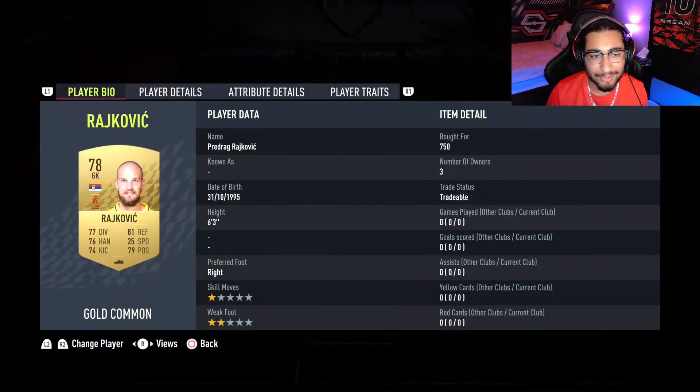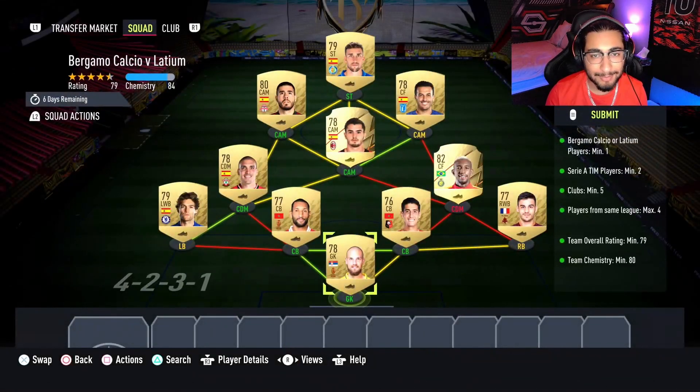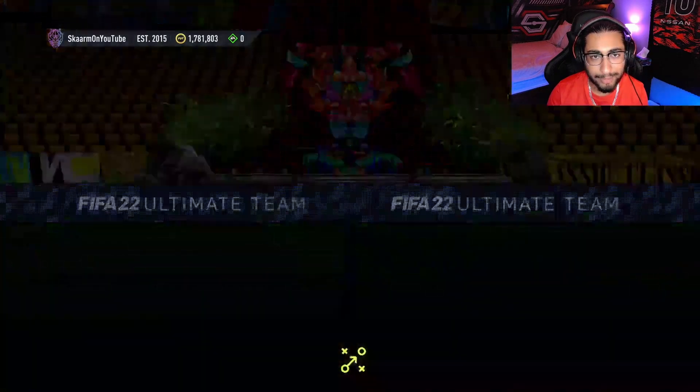Here are the players I did use. That is the SBC completed — let's submit the SBC and hopefully pack something great. Here we go, Prime Mixed Players Pack — can we get ourselves anything great? EA Sports, give us something good.